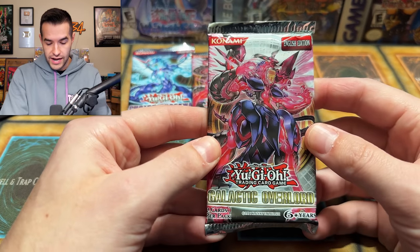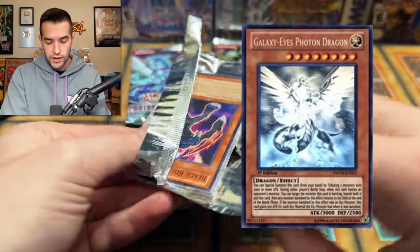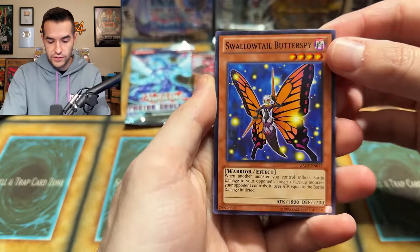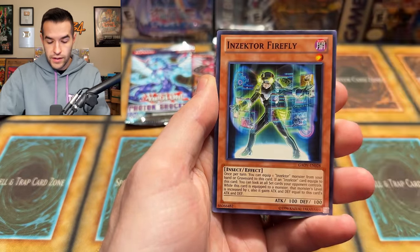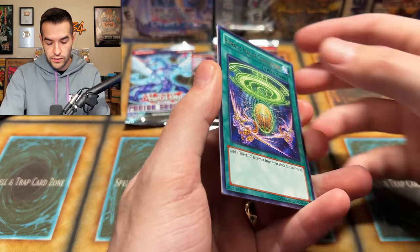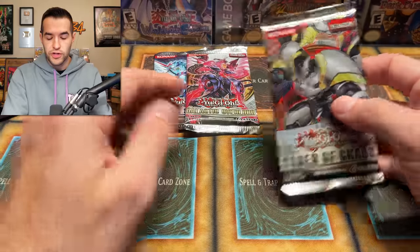Let's do one Galactic Overlord next and see if we can pull something epic — a ghost out of here. Have I pulled the Neo Galaxy Eyes Photon Dragon before? I don't think so, so that would be a pretty epic one as well. We have Shadowtail Butterspy, Gamma Shara, Hieratic Dragon, Blade Bouncer, Storm, Inzector Firefly, Butterfly Yoke, Hieratic Seal of Convocation, and Hieratic Seal of the Dragon King. Hieratics — a lot of them in this set, but no foil in that pack.